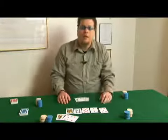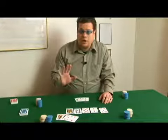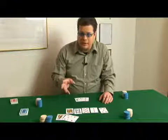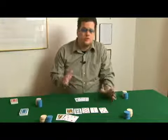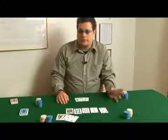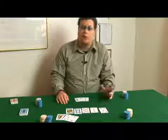A qualifying low hand is your best five-card hand that has no card higher than an eight. Straights and flushes don't matter with a low hand, and aces can be played high or low.